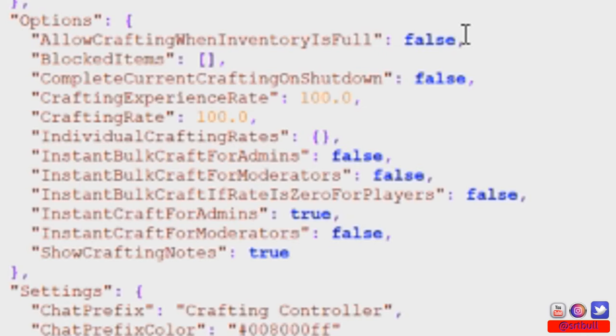Allow crafting when inventory is full is default false. There's a section on line 23 that allows you to block items. If there are things on your server you don't want people to ever craft — say you run a primitive server and don't want people crafting guns or C4 — you can add those items to this list through the game commands.